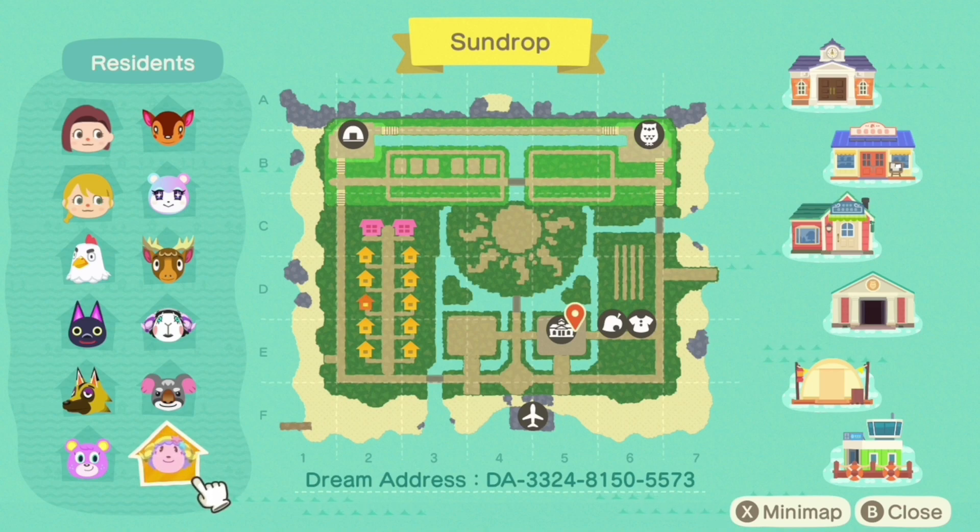I will put the dream address in the description for you if you want to check out this island after I've done the tour. I won't go everywhere on this island — I do want to keep some things as a surprise for you if you check out the island. The dream address is in the description. This island was created by Sundrop Jo on Twitter. I will put a link to her Twitter account as well so that you can give her a follow.